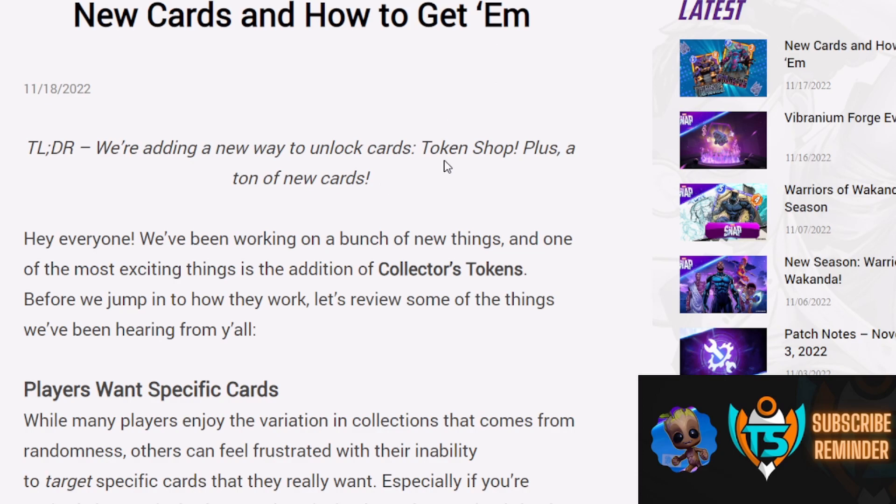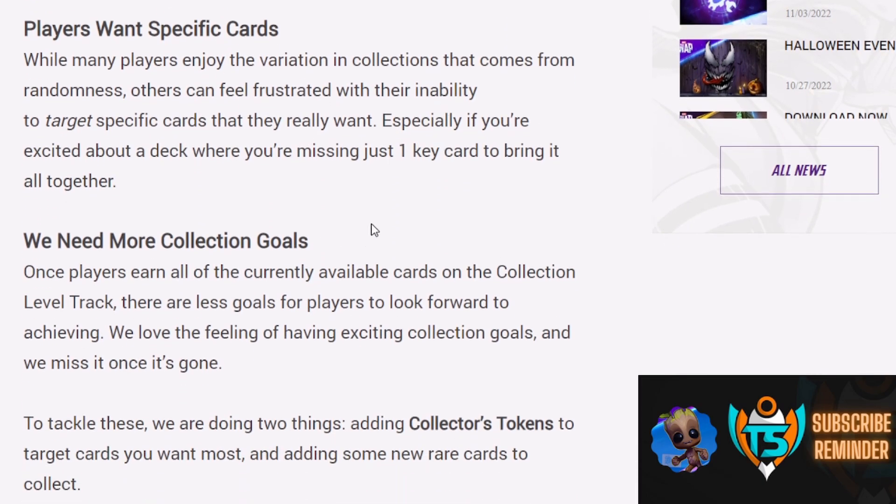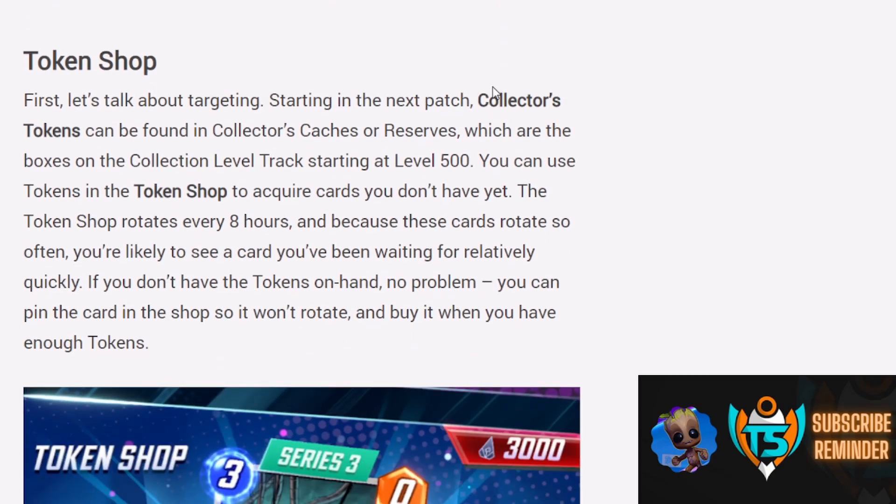But there's a whole lot more than that. The first thing they really talk about is Collector's Tokens. I'll have the link to this article — it's on their official site — in the description below if you want to read it for yourself. Essentially, they want to give players the ability to unlock specific cards. So if you're missing one key card you really need to make your deck work, Collector's Tokens will allow you to do exactly that — purchase direct cards. There's a catch though: there's going to be something called the Token Shop, which is a rotating shop that you unlock access to once you hit Collection Level 500.